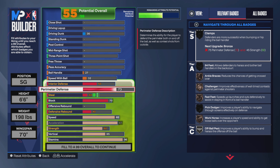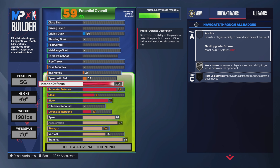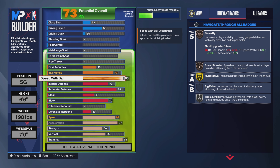Perimeter defense I gave myself an 85 and interior defense a 70 — you need interior defense this year. Those are the defensive stats. I wanted steal but this year is expensive, you gotta sacrifice. I sacrificed steal. Speed ball I went 83. If you go to 82 speed ball you lose Hyperdrive a tier — I didn't want that. If you max it out you don't gain anything meaningful, just Triple Juke which I didn't care for. I'm focused on Hyperdrive, so I went 83.